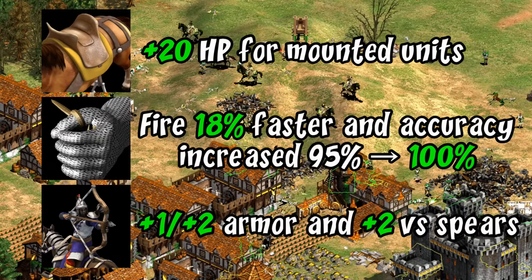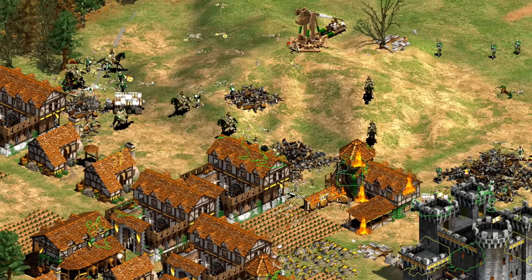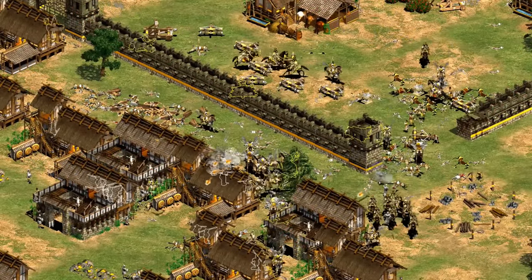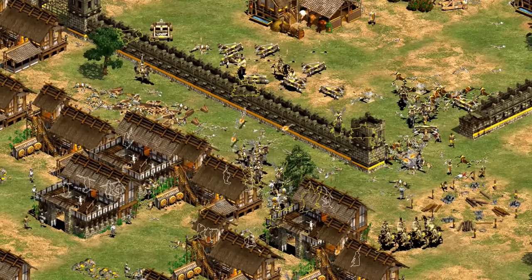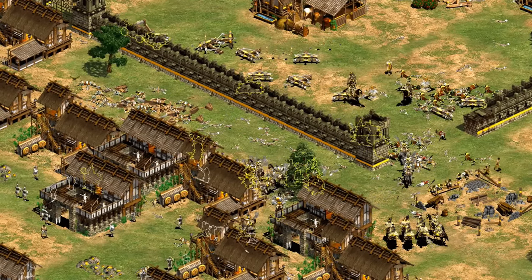Despite seeming to receive a lot of nerfs, I'd argue the Mangudai in the Conquerors expansion actually got better. The expansion brought Bloodlines, Thumb Ring, and Parthian Tactics — all three of which are now considered important upgrades for the unit, though admittedly they also make it relatively expensive to tech into. The Hussar was also added, which played into the Mongols' extra HP bonus for that unit. Overall, this is how the civilization remained between 2000 and 2013.